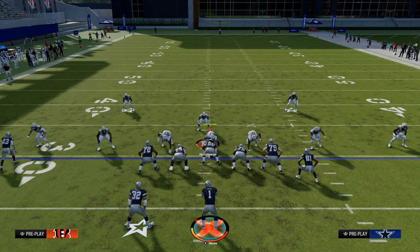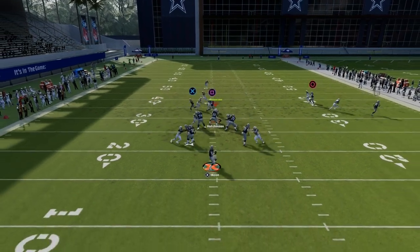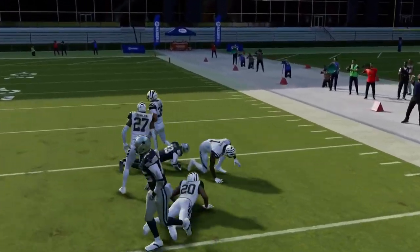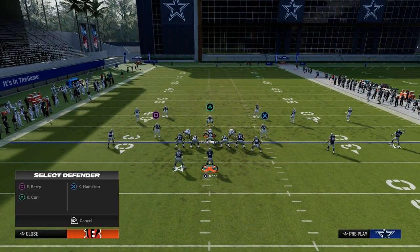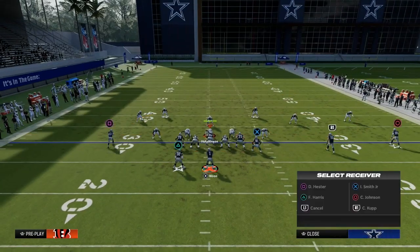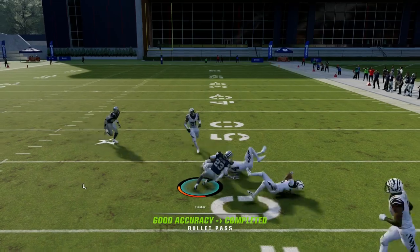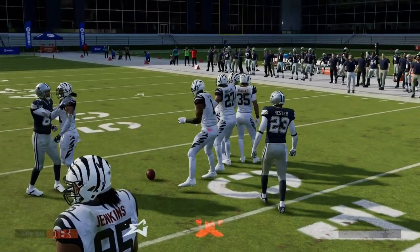These mesh routes are so good at beating man-to-man coverage — very effective this year at consistently working against man. The mesh is wide open, huge play. The beauty of the mesh is they really do bump into each other well this year, which is part of what makes it so good. Even if they're playing off coverage, these mesh routes still work — you'll see them get that separation and you're able to check it down for easy yards.